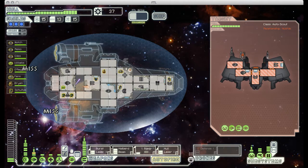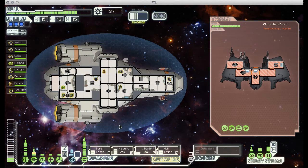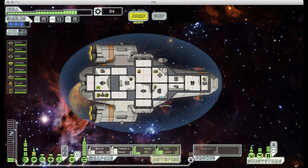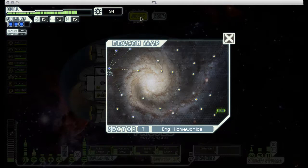I do want to cloak to dodge these lasers that he's about to fire. And now it's just a matter of waiting for my weapons to charge so I can take him out. This is going to be a pretty quick fight. It was an empty station, so it was a good thing that we ended up fighting that drone because otherwise we wouldn't have gotten anything out of that encounter. As it is, we got some nice scrap.